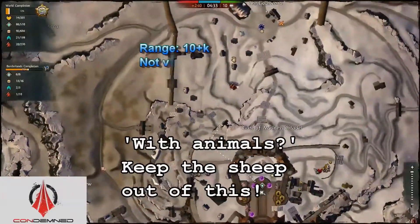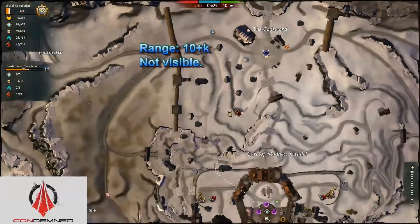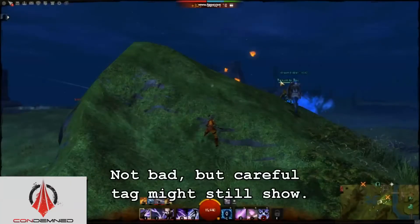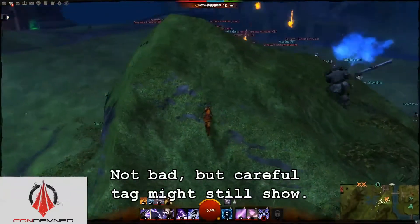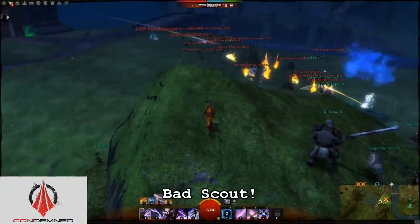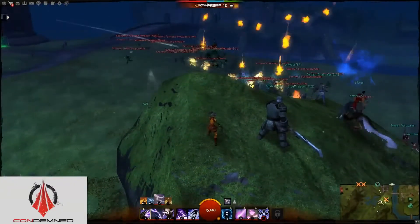So what are the best vantage points to see where your enemies are? I can't reveal everything, but you should consider hiding behind hills, buildings, and other obvious things like trees and animals. My favorite spots are under bridges and underwater when I have to get very close to an enemy. You saw how difficult it was to see past a range of 5,000, so even hiding behind the smallest thing could make the difference.